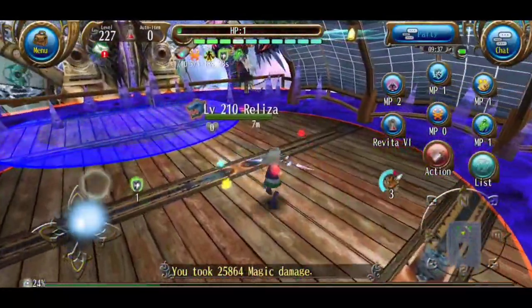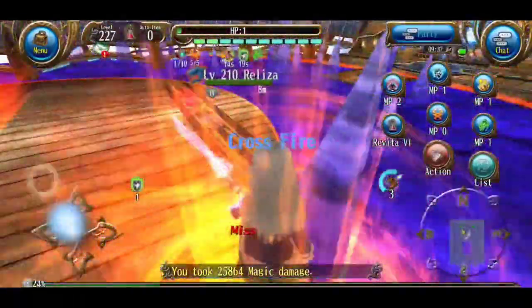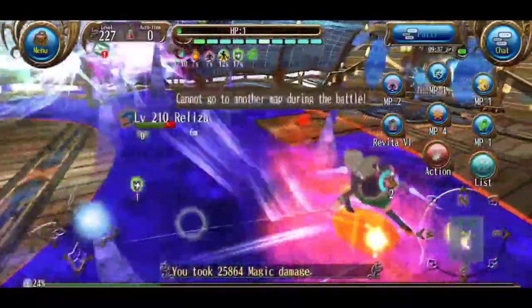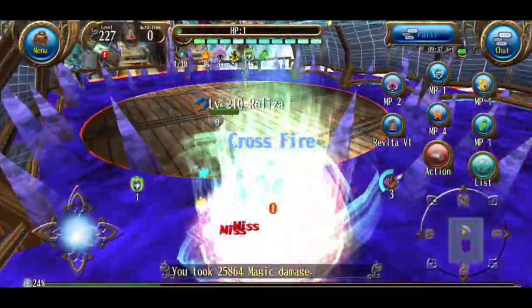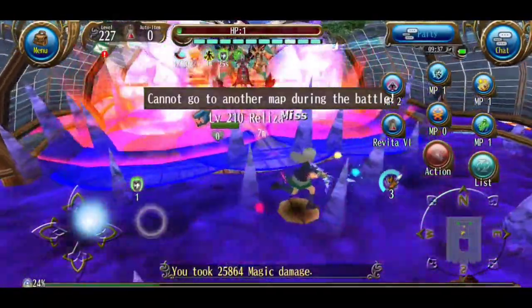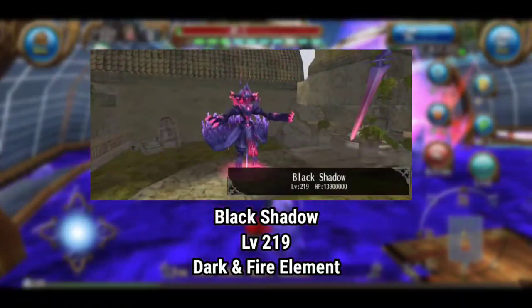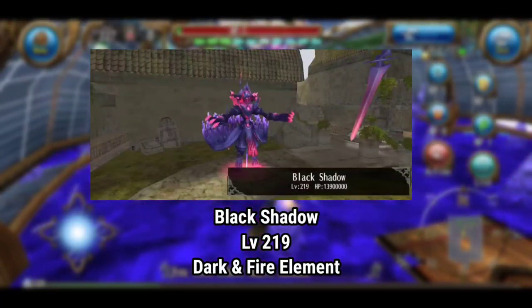For Eliza, the first HP bar has nothing special — you can just DPS until the next HP bar. On the second HP bar, at a certain percentage of HP, Eliza will spam this outer spike AOE. This spike is the same as Graphi Chap's spike; you can use 1 HP to avoid it, so you don't really need to worry. The last Nightmare boss is Black Shadow, which is only level 219, so you can do this boss until around level 226 or 227.